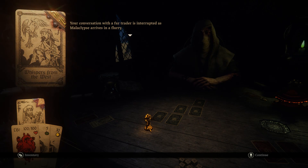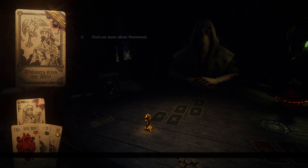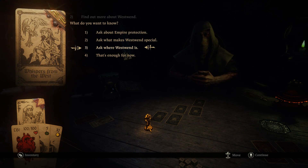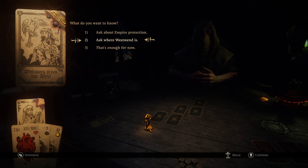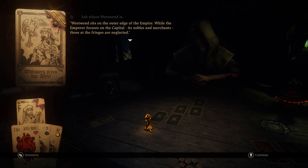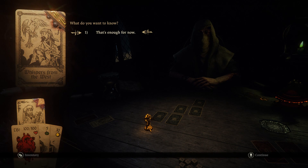Whispers from the West: your conversation with the fur trader is interrupted as Malaclips arrives in a flurry. The whispers speak of trouble at the edge of the empire — the town of West Wind is suffering against the blight. Let's learn about West Wind then. What makes West Wind special? 'I've traveled far to escape the oppression of the empire — West Wind gave me my freedom and I intend to return the favor.' Where is it? West Wind sits on the outer edge of the empire. What about the empire protection? A small garrison is meant to be protecting the town, but apparently they're all either dead, missing, or drunk.